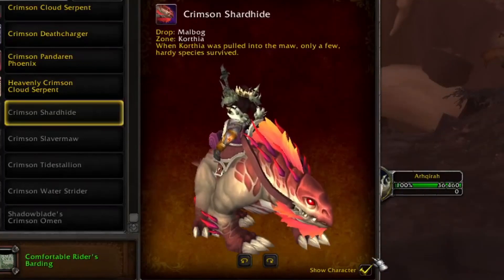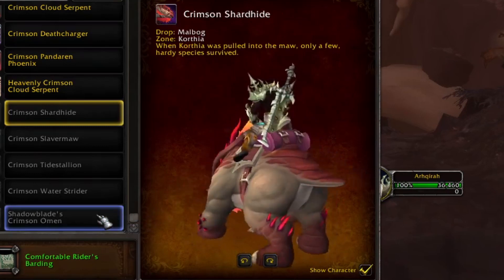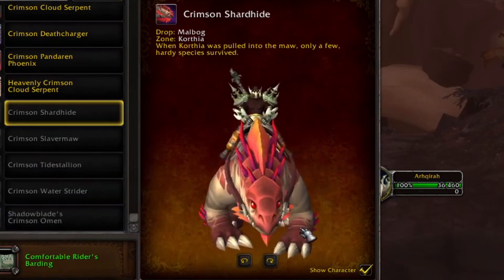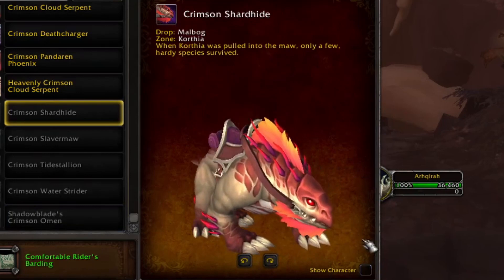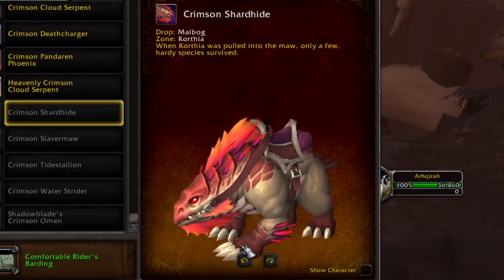Hey MoorWalker, welcome to my quick guide on how to obtain the new bear model mount Crimson Shardhide from the new zone in 9.1 Korthia. This mount drops from a rare spawn called Malbug, but it spawns a little different than usual rare spawns.